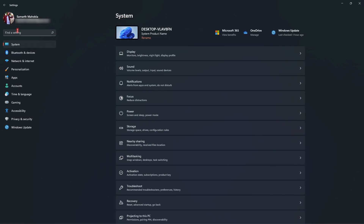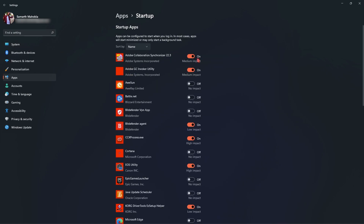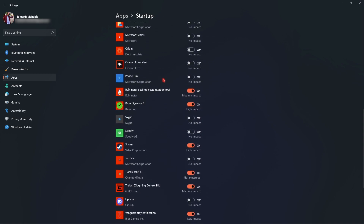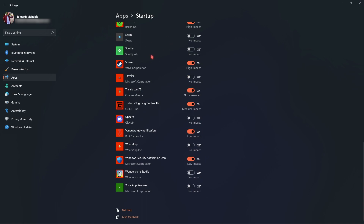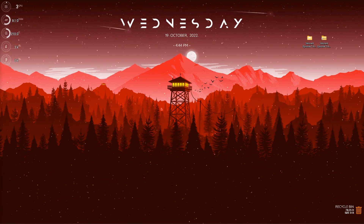Once you're back in Settings, search for Startup Applications and turn off all unwanted startup apps, as these may be consuming your memory and processing power since your computer booted up. I highly recommend turning most of them off. If you don't know what an application does, just leave it as is.